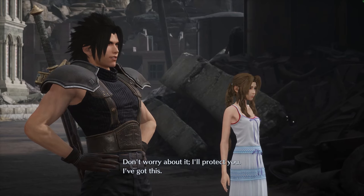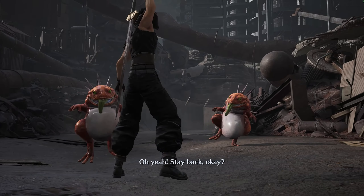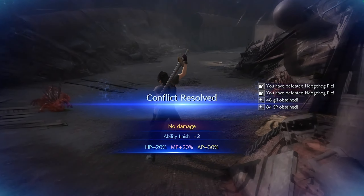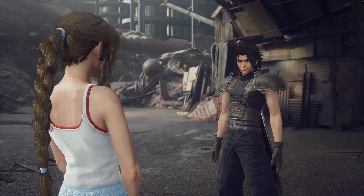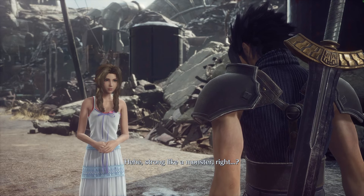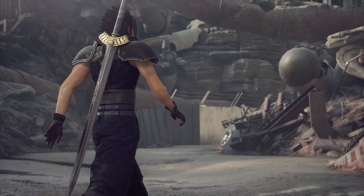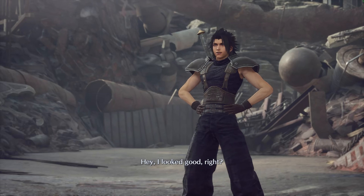Zack says 'don't worry about it, I'll protect you, I've got this — you've got this, stay back.' Combat mode activates. Aerith says 'you're amazing, you're so strong.' Zack: 'Strong like a monster, right?' He then says 'nothing, let's move.'